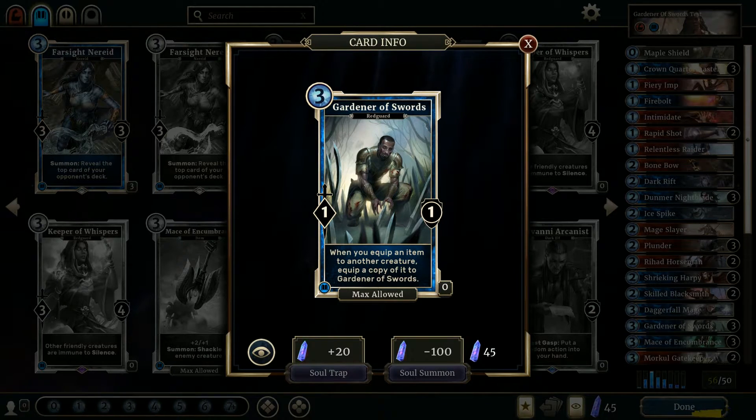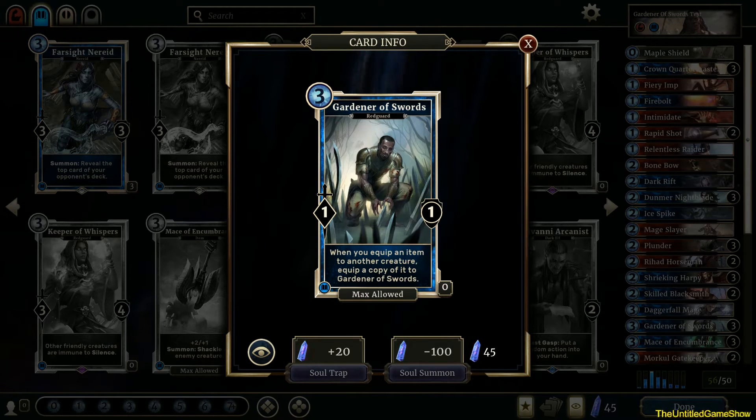Overall the art is great, but there's something really special about this card — its effect. It's insane. When I first read this, I was like, this has amazing potential. When you equip an item to another creature, a copy gets equipped to Gardener of Swords — mind-blowing effect right there. So if you equipped a Maple Shield to another creature, instantly Gardener of Swords gets a Maple Shield as well.